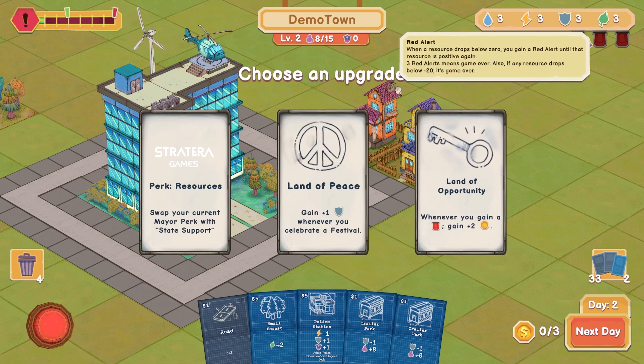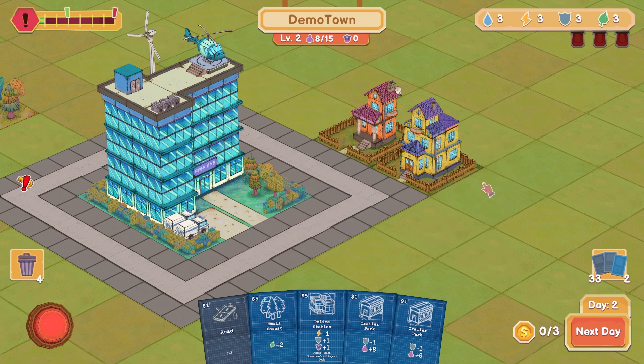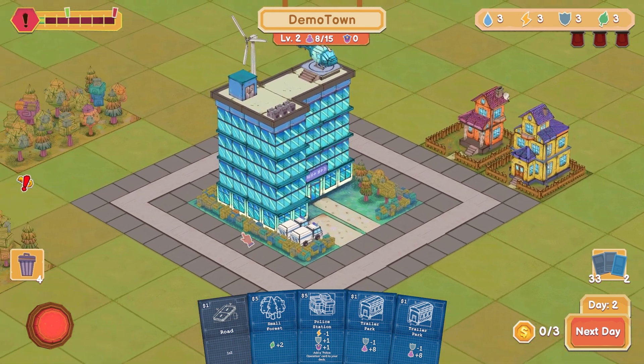When a resource drops below zero, you gain a red alert until that resource is positive again. Three red alerts means game over, so you need to keep your resources above zero. If a resource drops below minus 20, it's game over. So just keep your resources up. If things get dangerous, I can get a little bit of money to help out.